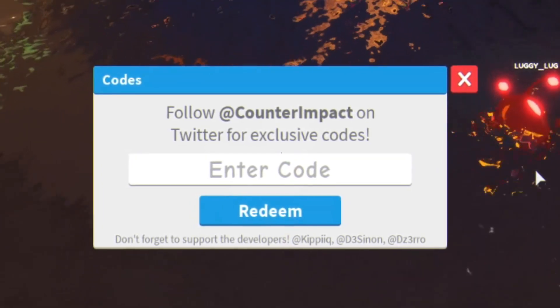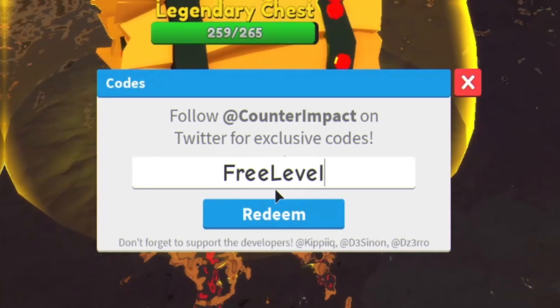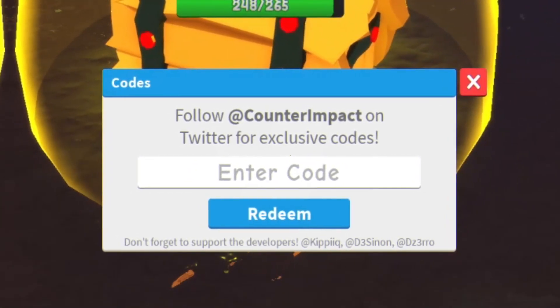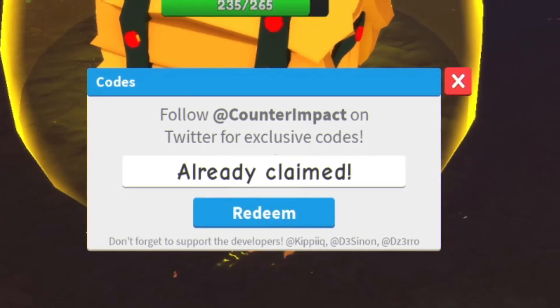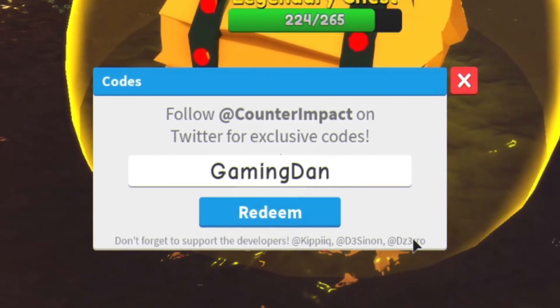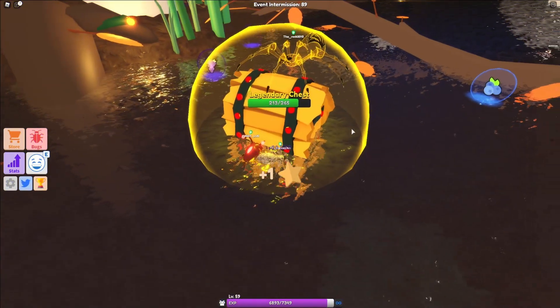The next code is 3LEVEL - redeem that and it will give you one free level. As you can see, already claimed. We have code BOSSES next - redeem that one, but that one's expired. And finally, we have my own personal code - redeem that one, and as you can see, already claimed.